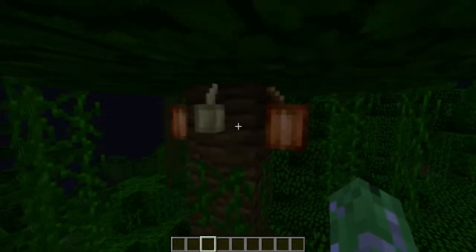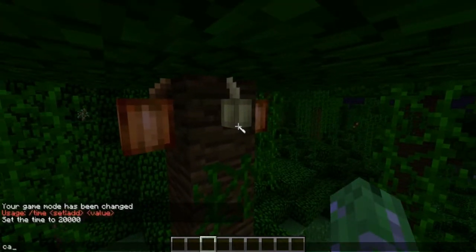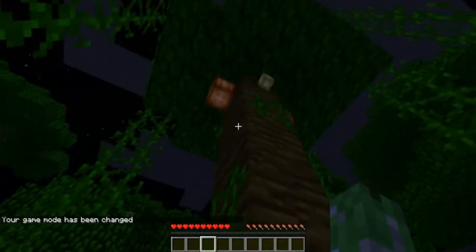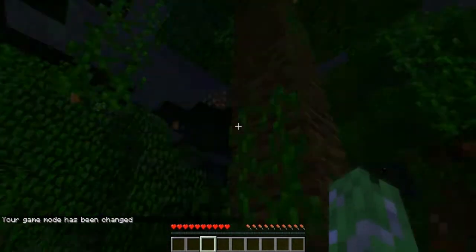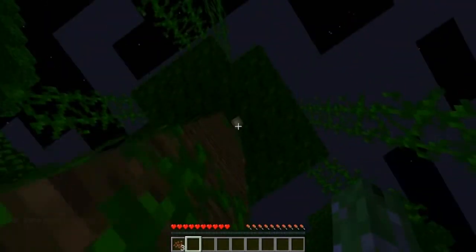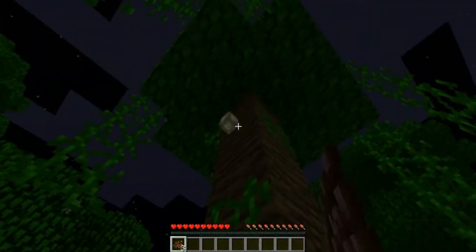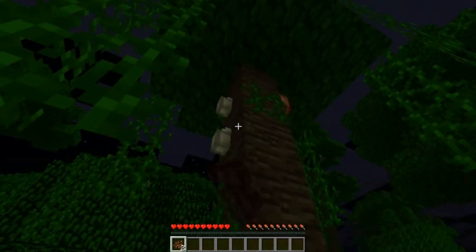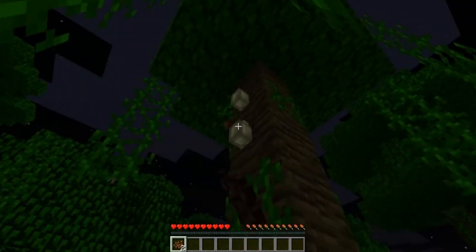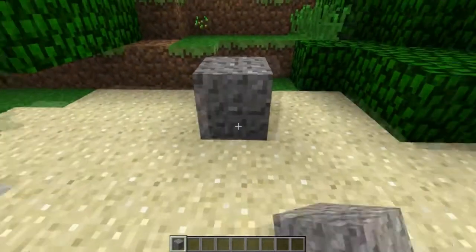Next up is cocoa beans. These are new in the update. You can plant them on trees. The bigger ones are fully grown and give you more, and the small ones are still growing but you can still harvest them — you only get one from those. They spawn naturally and frequently. You can plant them back and start your own cocoa bean farm, then break them and go venture somewhere else.